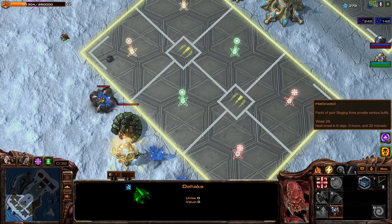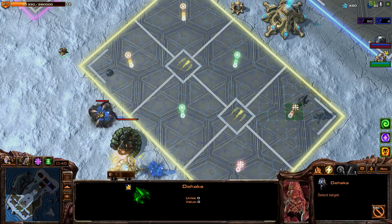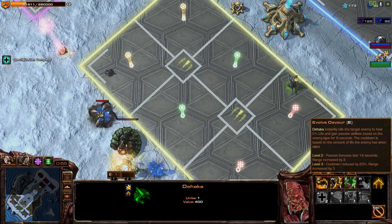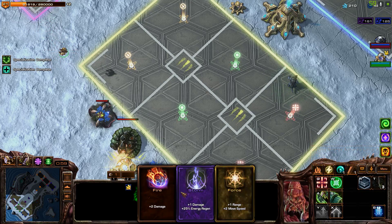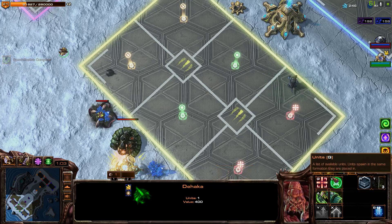We have Unstoppable — when a unit scores a kill, it permanently gains life. Life gained is based on the target value. That is very interesting. So that's healing, that's damage. The Haka, you're going to come over here to the healing area. We'll evolve your devourer too. For auras, let's get one range and one move speed.